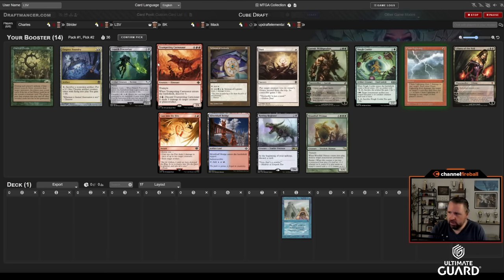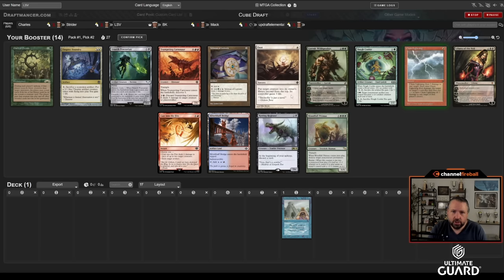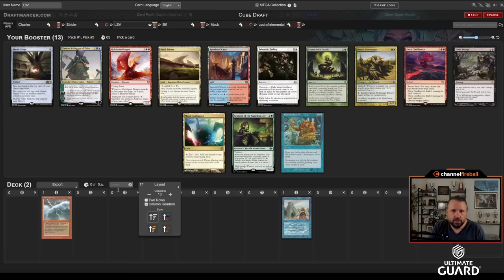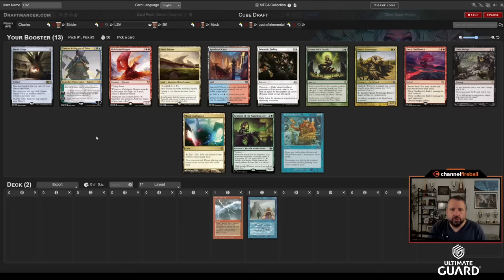Passing a Thopter Foundry, a Carnosaur, an Oust, Liliana, maybe Woodfall Primus, maybe Silver Bluff Bridge coming back. I think Oust and Carnosaur are almost for sure getting taken — it's kind of a weak pack. Third pick: Fiery Confluence. I do love a Fiery Confluence, and now that we have Chain Lightning plus Fiery Confluence in our first three picks, we can also slant aggressive — aggressive red creatures, maybe a couple counters if we're lucky.